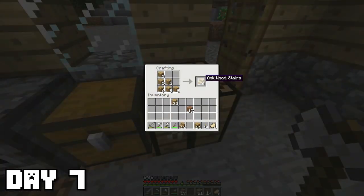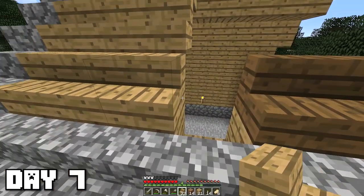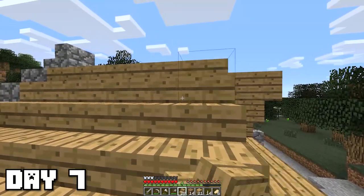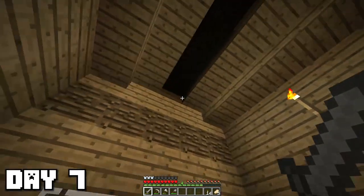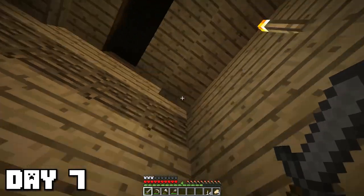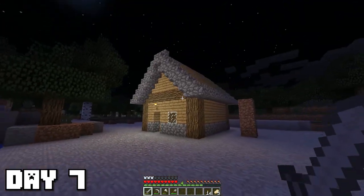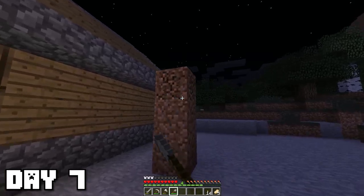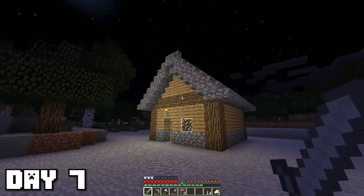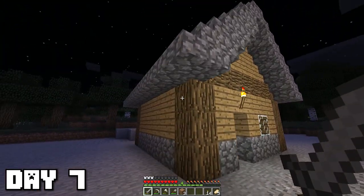On day 7, I got some more wood and crafted some more stairs to finish up the roof. I tried working with the spruce stairs, but they didn't match well, so I went with classic oak wood logs. I think I'm finally done with the house, though there's a small weird lighting glitch on the ceiling. If we walk outside — here it is — the beautiful house. It's looking pretty great. I kind of do regret building it on stone now though; it would feel way better in a forest.